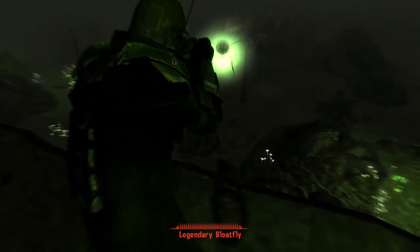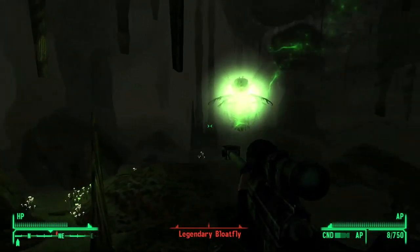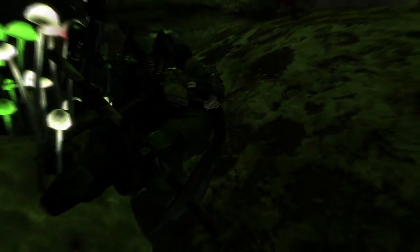In fact, it has twice the health and does twice the damage of a legendary Deathclaw. It shoots a plasma poop at you that deals 300 damage and it flies much higher than a normal Bloatfly, making melee attacks almost impossible.